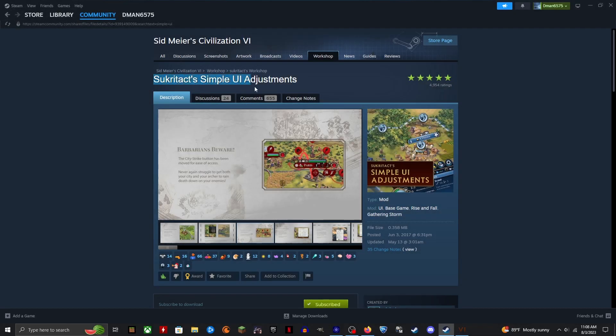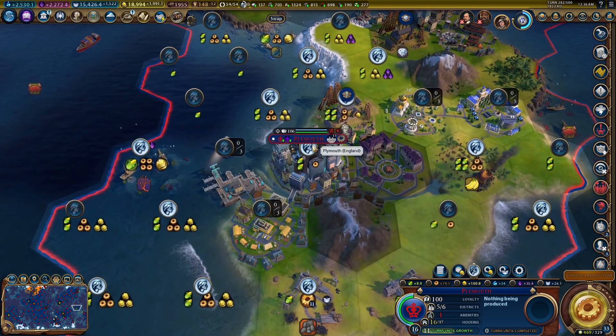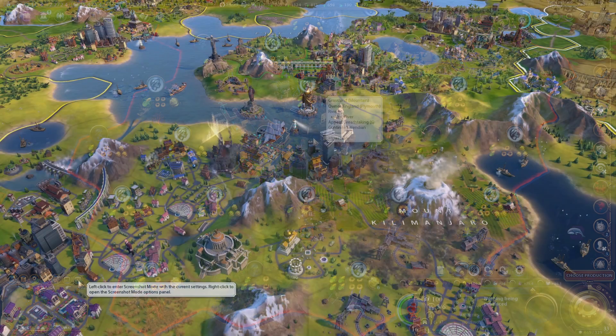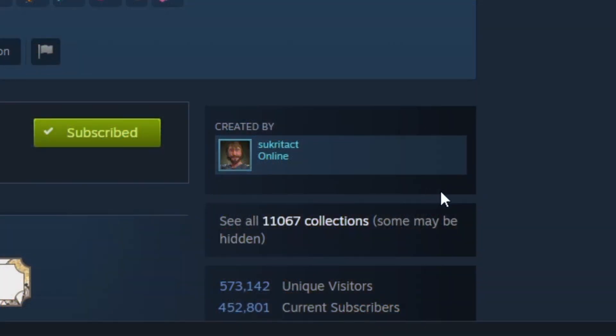Hello everyone, SpeedDman here, and we are reviewing Secretac's Simple UI Adjustments today. This mod adds a multitude of different quality of life improvements, including worked tile information, improved city management, screenshot mode, and more. If you want to have an easier time playing Civilization VI, this is a great mod made by Secretac to help you learn what you need to succeed.